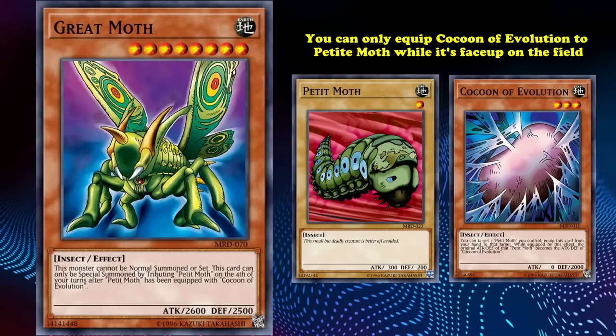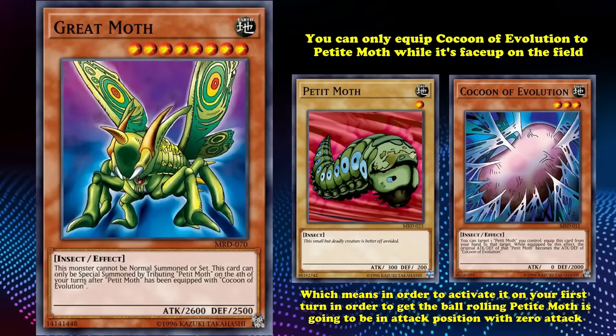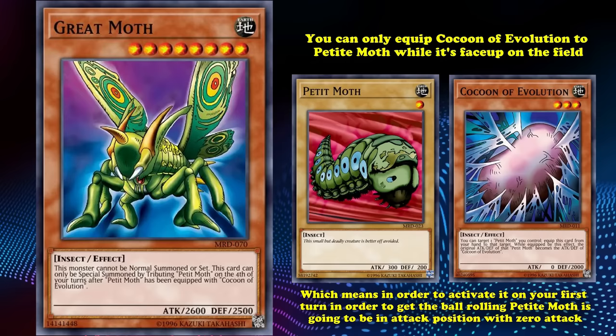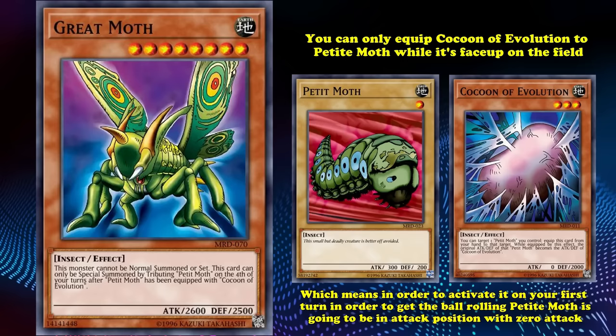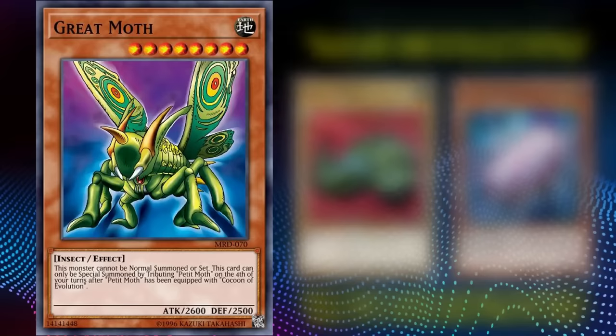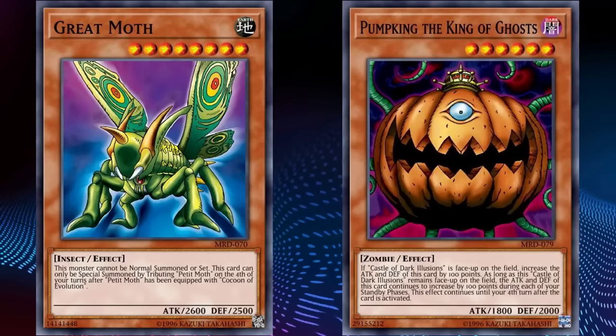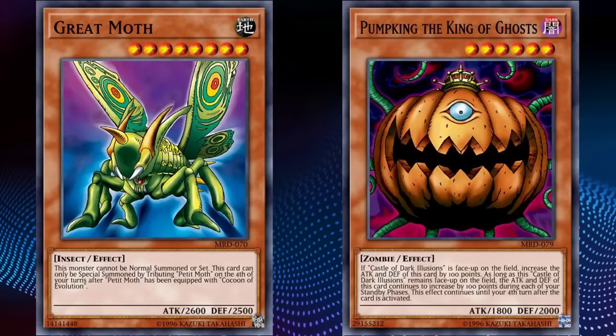There's a whole lot wrong with all of this. First, you can only equip Cocoon of Evolution to Petite Moth while it's face-up on the field, which means on your first turn, Petite Moth is going to have to be in attack position with 0 attack, since Cocoon of Evolution replaces its original attack with its own, which is 0. If you wanted to get Petite Moth in defense position to have 2000 defense with Cocoon of Evolution's effect, you'd have to protect it for a turn and put it in defense position, or special summon it with something like Monster Reborn in defense position. So it's already kind of difficult to just set up the combo because it's ridiculously vulnerable — and then you also have to protect it for 4 turns, which is very difficult given how strong early spell and trap card removal was.